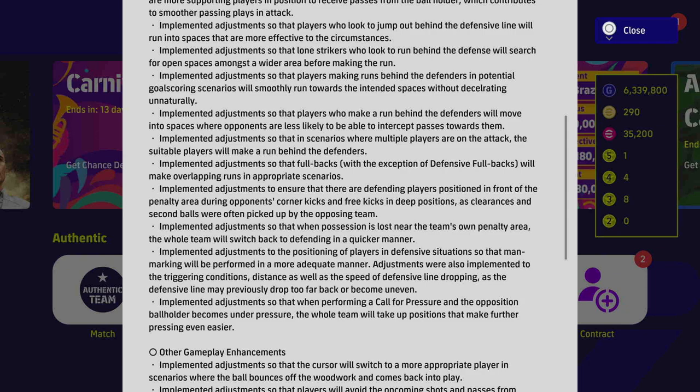They ensured defending players position in front of the penalty area during opponent corners, free kicks, and deep positions, as clearances and second balls were often picked up by the opposition. They adjusted so that when possession is lost under the team's own penalty area, the whole team switches back to defending more quickly. They also improved man-marking positioning and implemented adjustments to the triggering conditions, distance, and speed of defensive line drops, as the defensive line was sometimes dropping too far and becoming uneven.